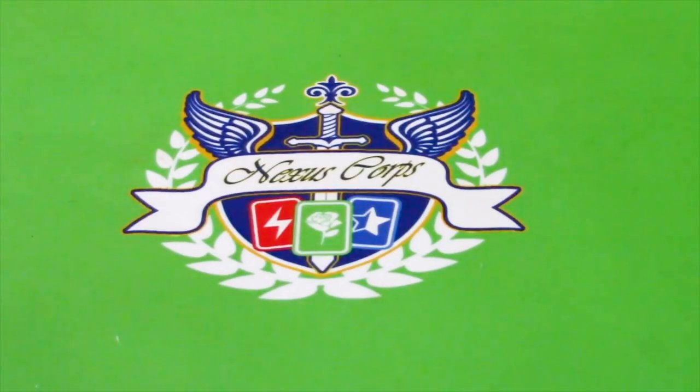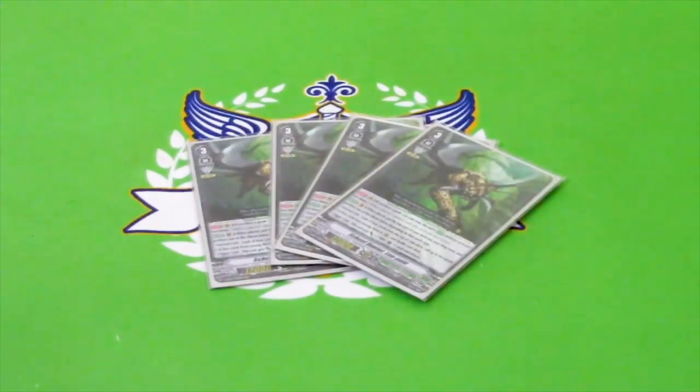Your Grade 3 lineup is four copies of the new School Hunter Leopold. He's got the Accel, 12k, Grade 3. When you ride him, you put the top card of your deck in your drop zone. If it's a normal unit, you look at four cards from the top of the deck and call up to two Grade 2 or less. Or if it was a trigger unit, Leopold gets 15k and a crit. This is very good because you get an Excel Marker. It works on ride, so you can do the skill and then stride. It does hurt a little if you go second and want to stride but mill a trigger — he gets 15k and a crit.